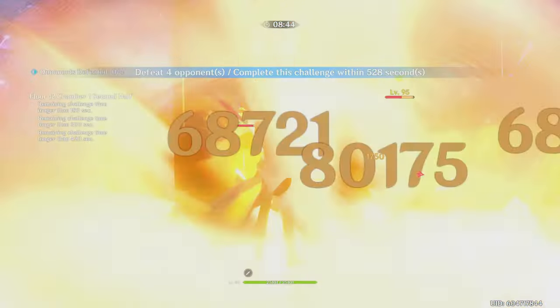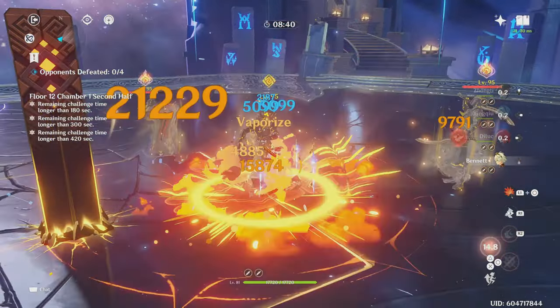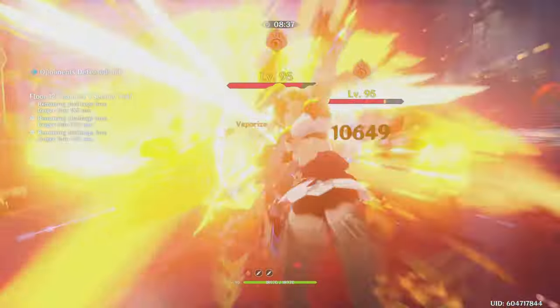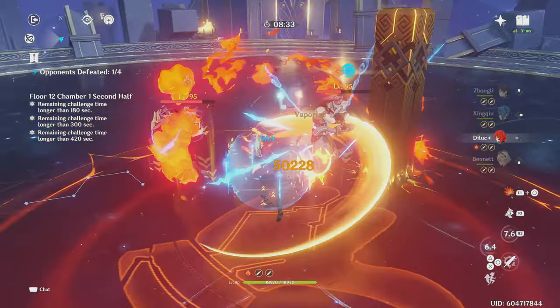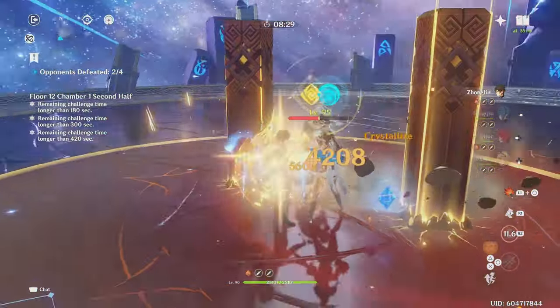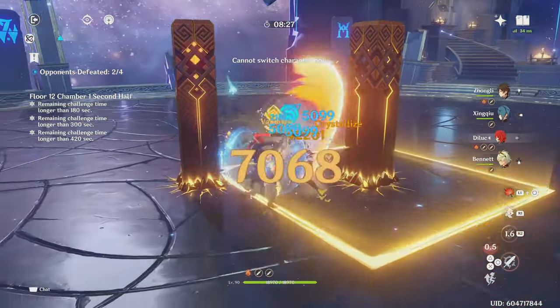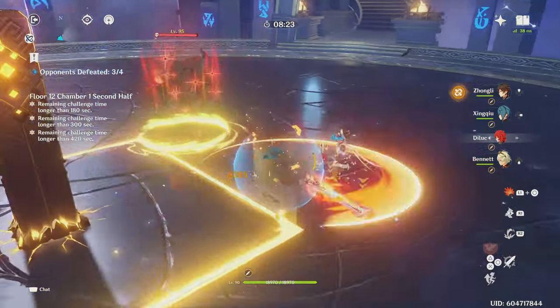Now for the second mistake, this is not properly vaporizing or melting. When you trigger Melt or Vaporize, you want the enemy to first be affected by Hydro or Cryo before you hit them with Pyro for a reaction. For example, with Xingqiu, I'll often see players simply attack as much as possible with Diluc's Pyro attacks without properly applying Hydro. Doing this will cause Diluc to not vaporize — rather Xingqiu will be.